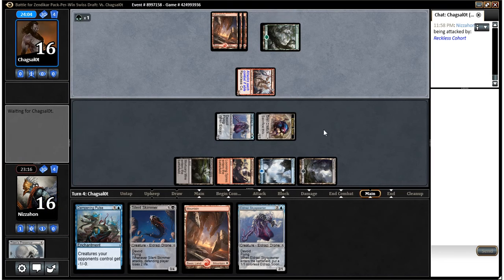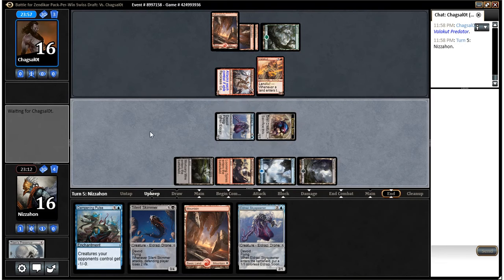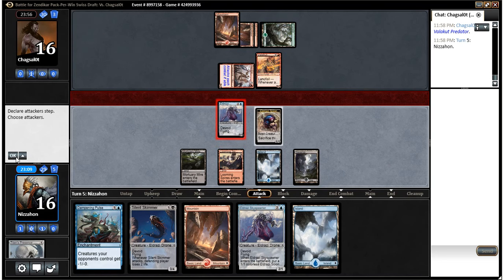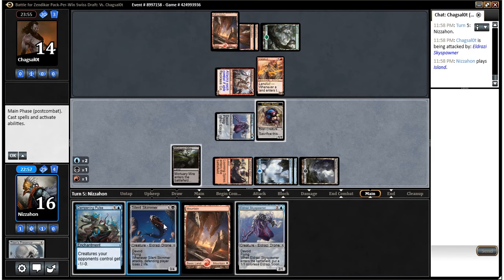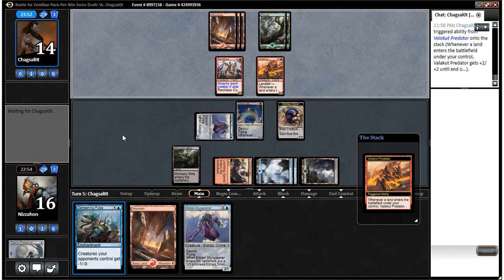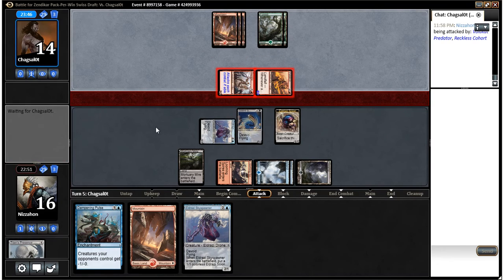We'll take two. See if our opponent has a Grove Rumbler — would not be cool if he does, but we could deal. Another Valakut Predator, so I'm glad I killed the other one. We're swinging in the air for sure. I think dropping Dampening Pulse here is pretty good, but playing Silent Skimmer is also pretty good, so that's what we're going to do. Next turn we can block the Valakut Predator even if he has a land. We've got four in the air coming at him, and we can just block the Reckless Dude — we're not going to lose our creature. We'll block and go to 12.